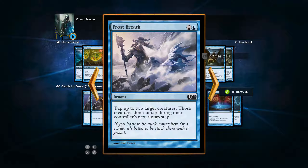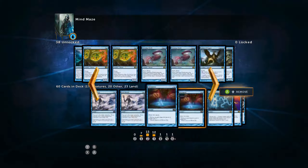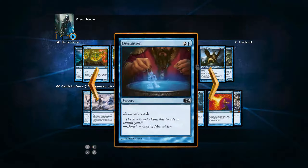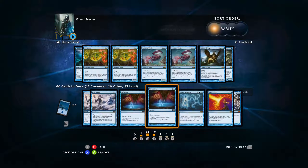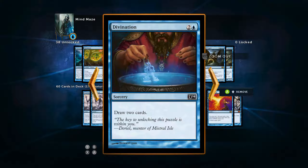Buying time is one of Blue's greatest strengths and Frost Breath is a great way to do that. We've got Divination — speaking of card draw, we're going to run two of those because I love drawing two cards. Two cards for three mana is a pretty sweet deal. It's going to allow us to dig through our deck, find our cancels, find our Unsummons, find our Counterspells — just help us sew up the competition.